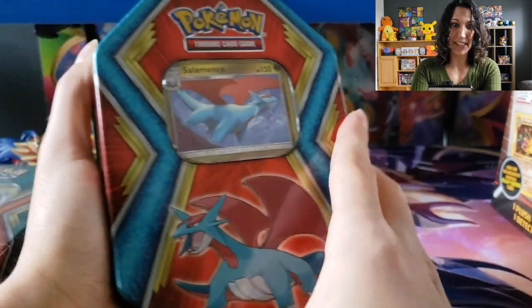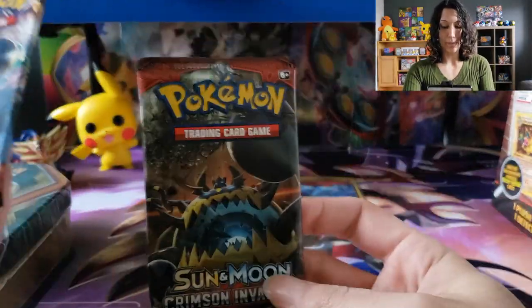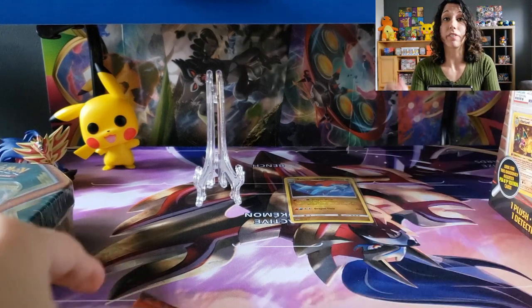It's a really nice tin. Check that out, guys. Very nice promo. What's in this tin? We've got Sun and Moon, Crimson Invasion, Burning Shadows and Evolutions, which is a really huge hype right now. The market has been crazy with Evolutions.